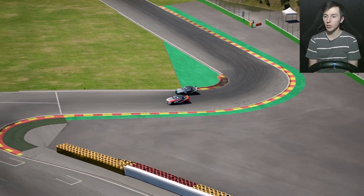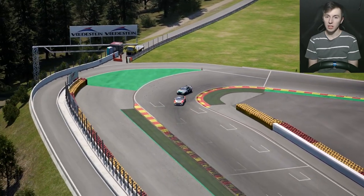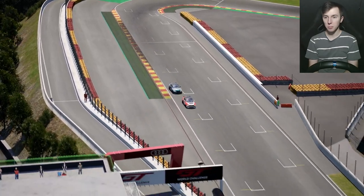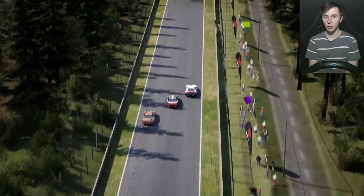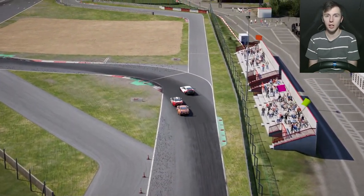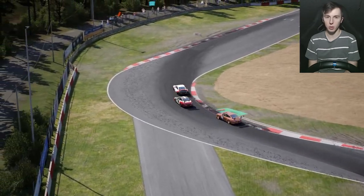Some examples of good chicanes to do this in would be obviously those two at Monza that I showed. You can do it on the final chicane at Spa — it's a little bit more tricky because it's tighter, but you can do it, I've done it before. And another usable chicane being the club chicane at Silverstone. Just chicanes with a bit of space in between them.